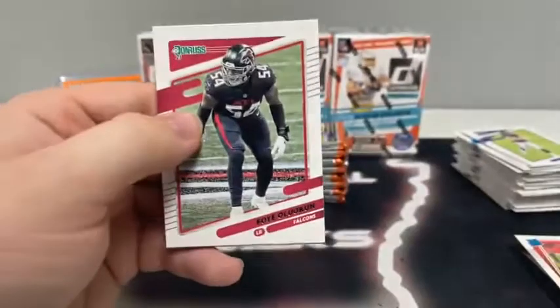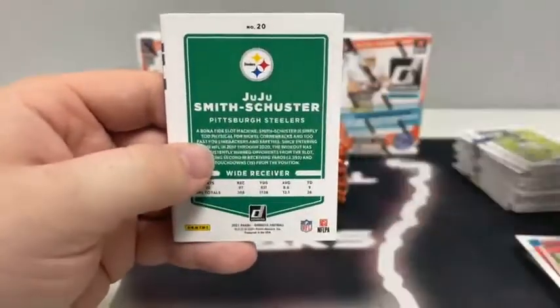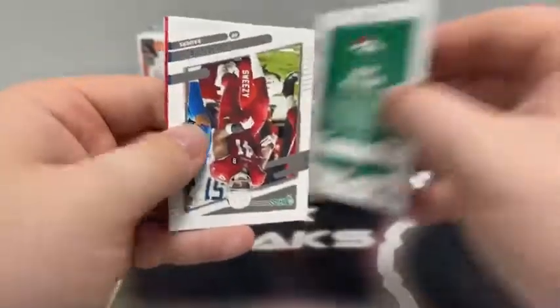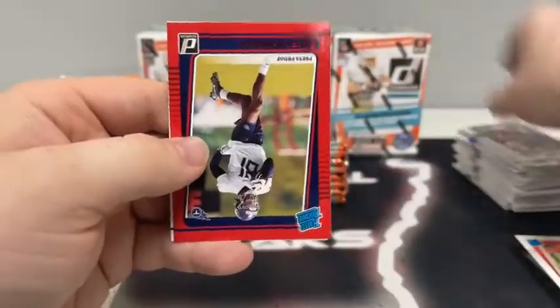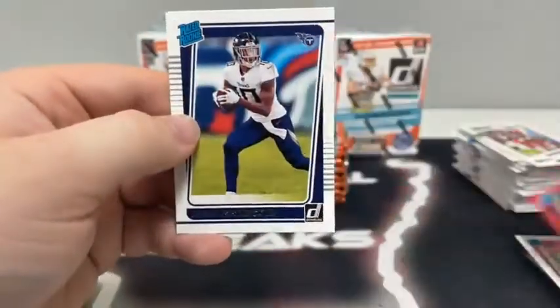Where are the rated rookie quarterbacks? Pack three: A.J. Terrell for the Falcons, Derwin James Jr., JuJu Smith for Pittsburgh, Von Miller for Denver, base Kenyan Drake, Tyler Lockett, and a red foil rated rookie press proof of Racey McMath.